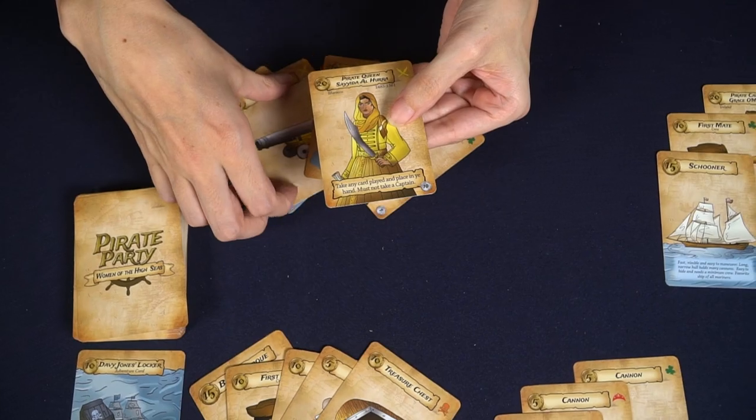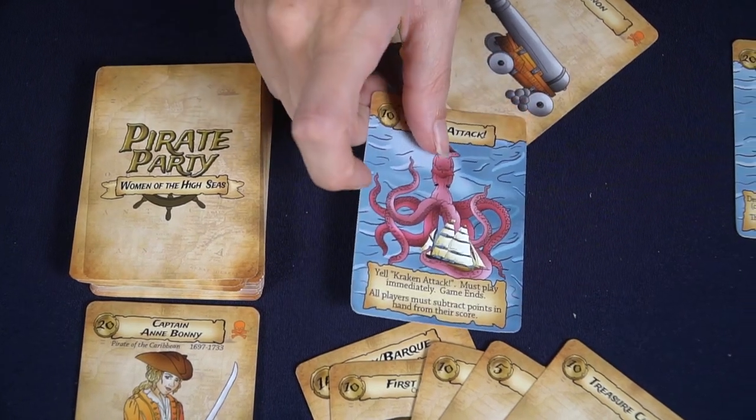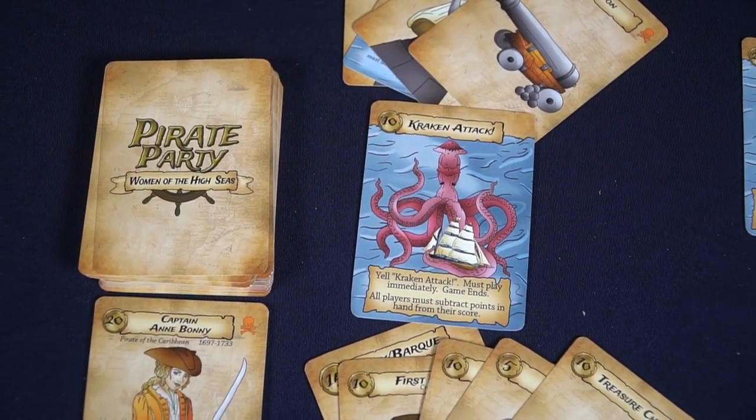After playing cards, players will end their turn by drawing from the deck. Another type of card to watch out for is the mermaid cards, which are wild so you can include them in any of your sets. Finally, when the kraken card is revealed the game will end and everyone will calculate how many points they scored.